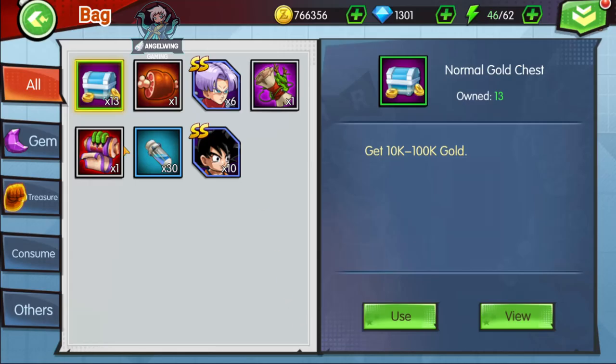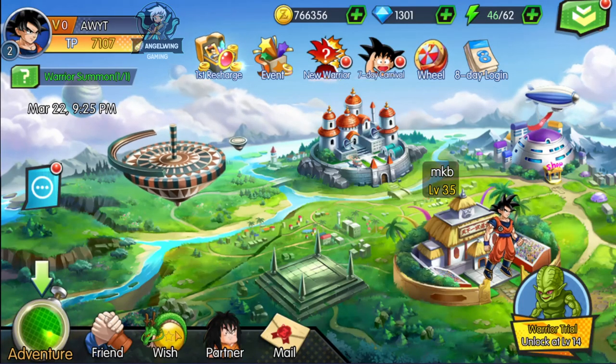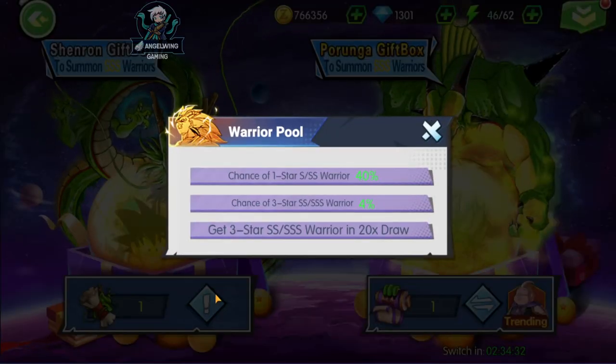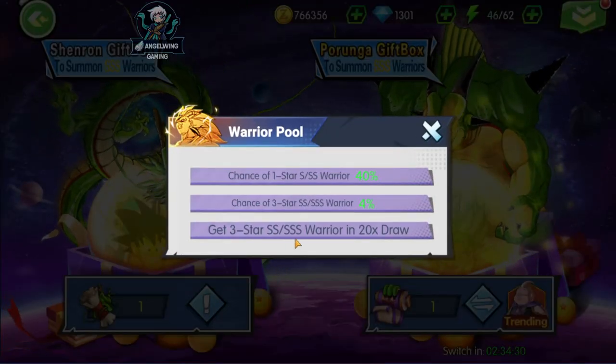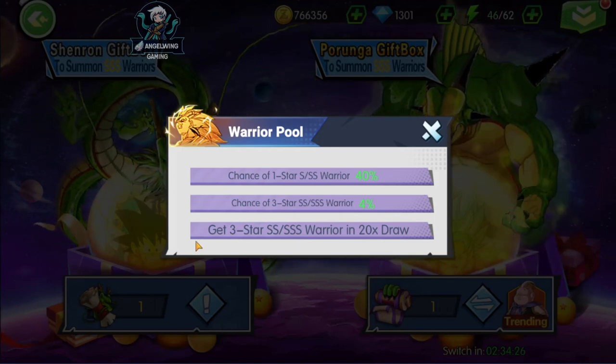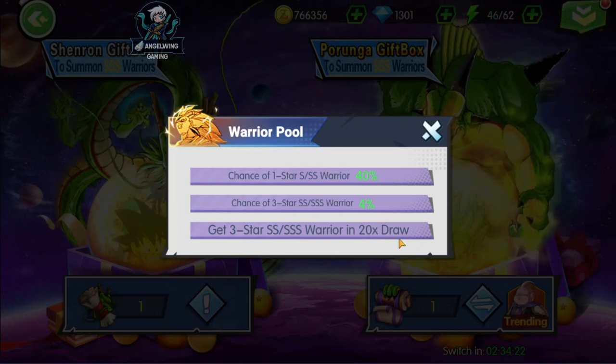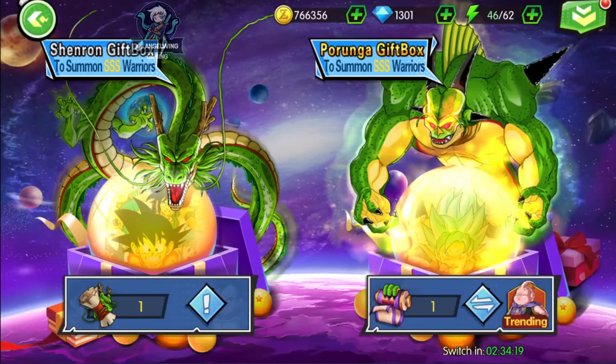That random character may be a double S character also. So let's go to see the wish system. The wish is very easy — you are able to get a triple S character. Every 20 draws you have a chance to get a triple S character.